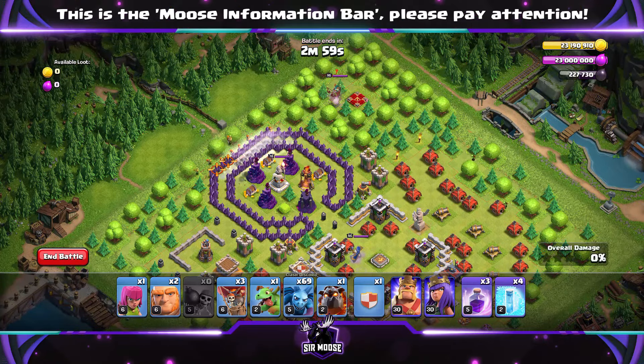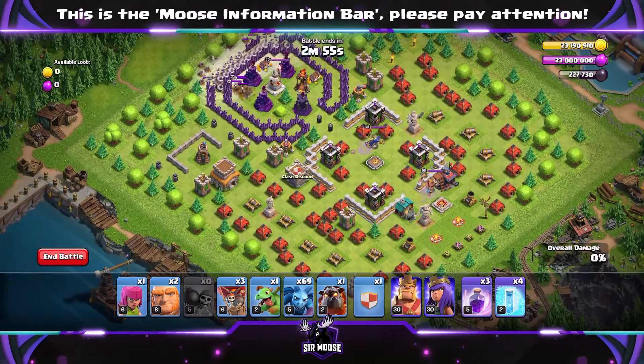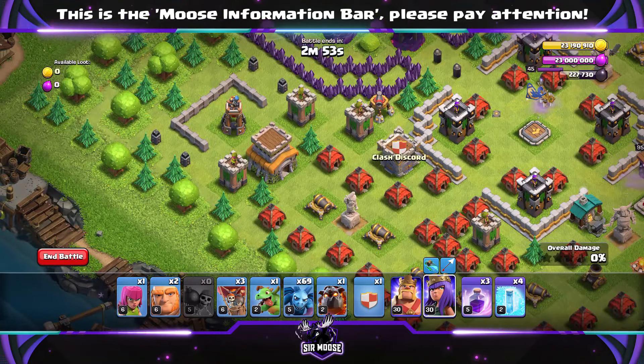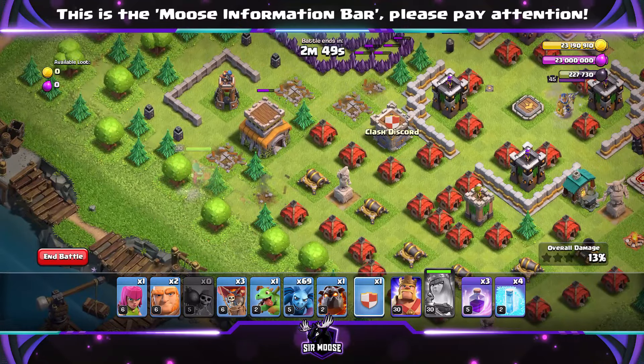First of all, some wall breakers above that compartment with the Grand Warden. Let's trigger all of those tornado traps. Then sending your queen to the left of the town hall by the archer tower. Use her ability — giant arrow through the base. Goodbye, archer towers.